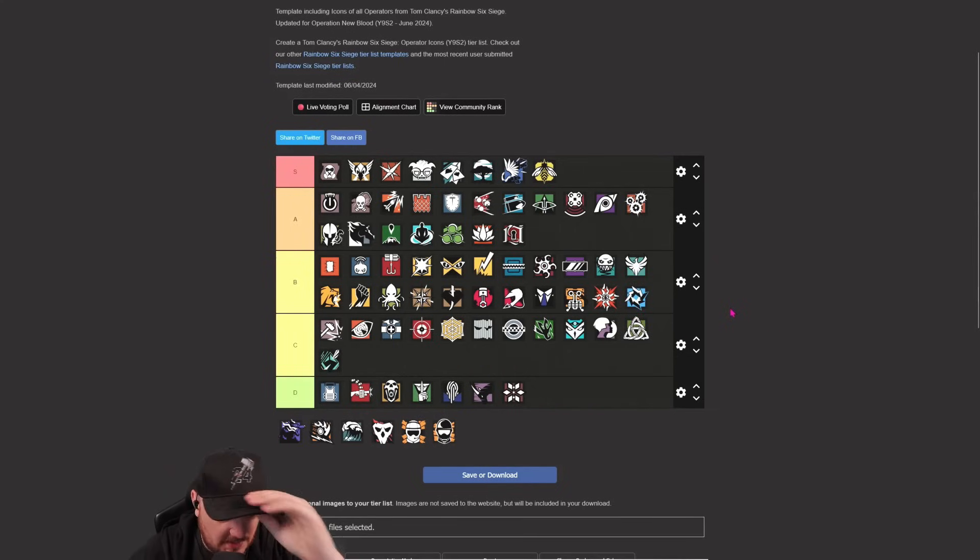Brava is good as well. Brava comes into B. The drone's a little bit loud - it's pretty easy to know when there's a Brava around. Although it is really satisfying when you hack a Maestro camera or an Echo drone. Pretty solid, sits in B.